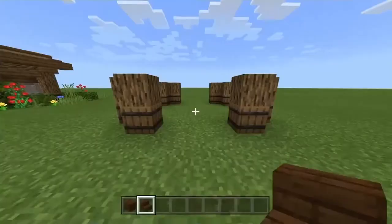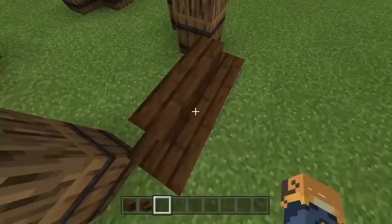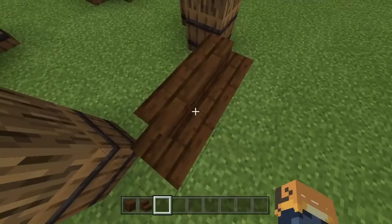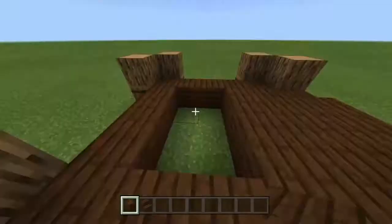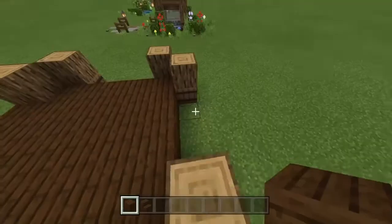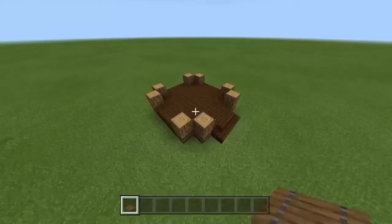After that we're gonna put one block of oak log above every barrel. After that we're gonna grab our dark oak wood stairs and we're gonna put them just like so. After that's done we're gonna wrap our full block — you're just gonna start putting the floor. Now it's gonna look something like this.